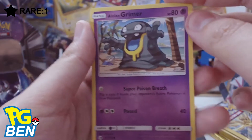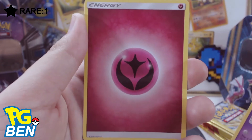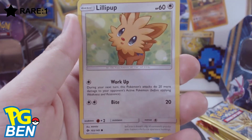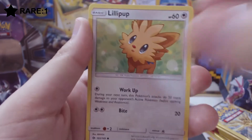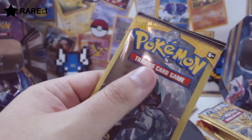Another Alolan Grimer — so we got another Alolan Pokemon pulled this week. Then fairy energy, fairy energy, and a Lillipup. That's that pack — on to the Decidueye pack.